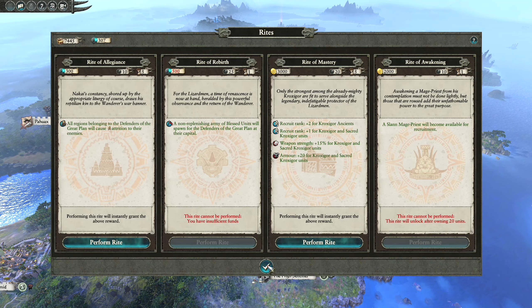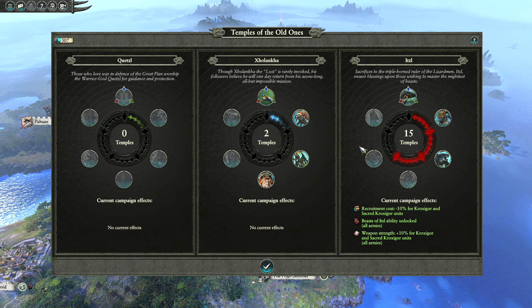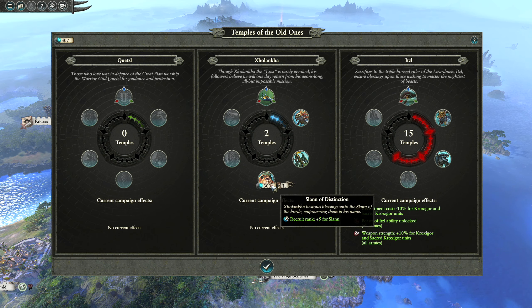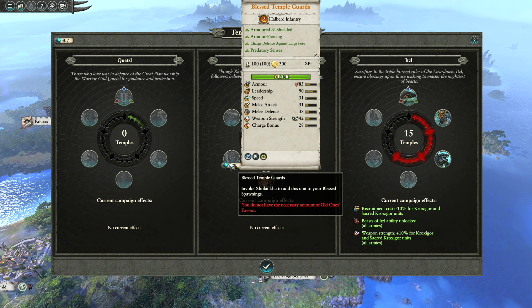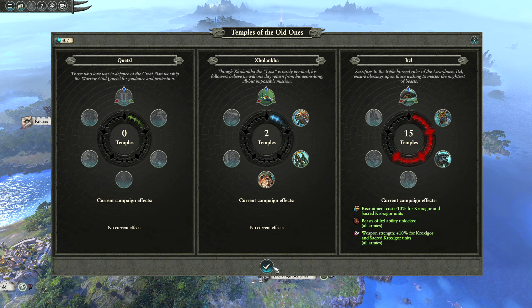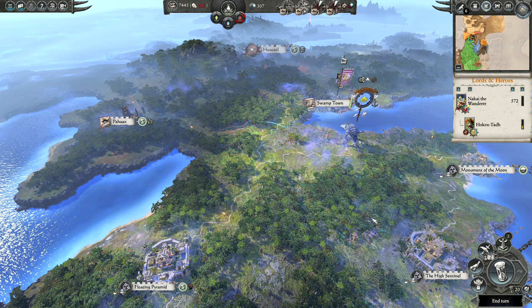In terms of rites, that's all good. Although we do have quite a lot of Old One favour again — plus five recruit rank for Slann for three turns, which is quite cool. That's everything, let's move on to the next turn.